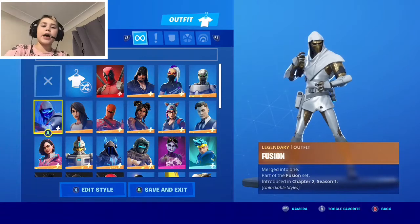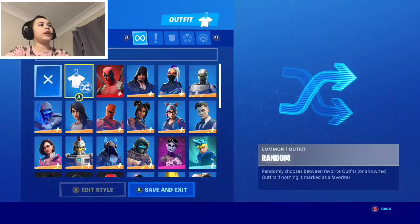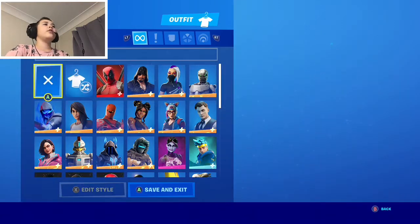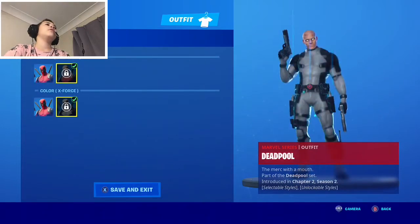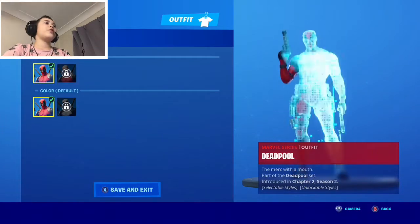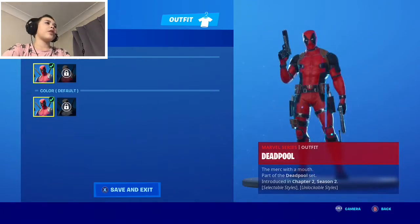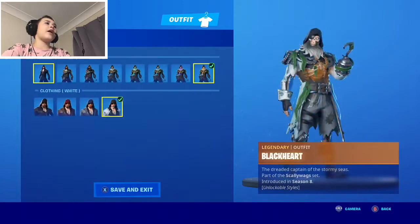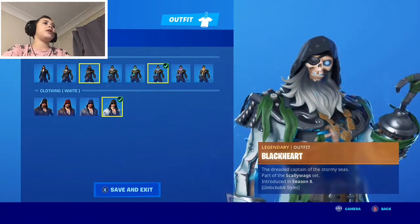Welcome back to another video. Today I'm going to be showing you all of my skins in Fortnite. Starting off with Deadpool — Deadpool went into the game this season. There are styles like the mask-off style and the X4 style, which is just the one with a mask on. That's Deadpool, and next we have Black Heart.